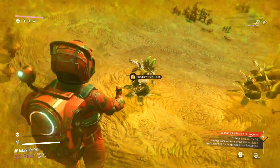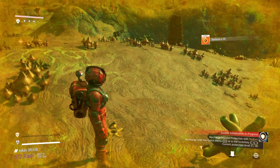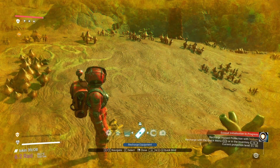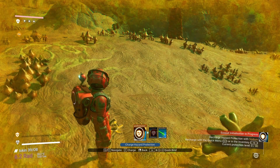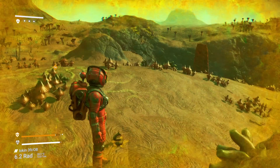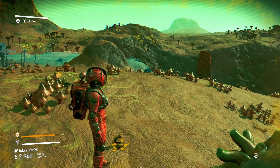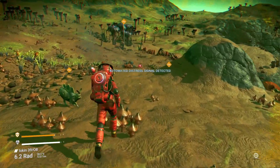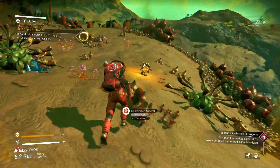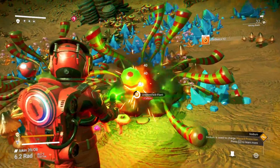Oh look at that, lots of sodium — let's pick that up. We need to recharge our suit very quickly. Quick menu, press X. We can do that — sodium done. Let's do another recheck. I don't like that way. There's more sodium over there and I think we do need a lot of it. Na is the chemical symbol for sodium.